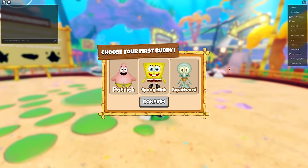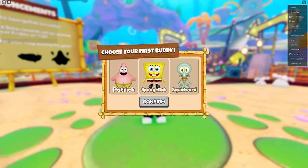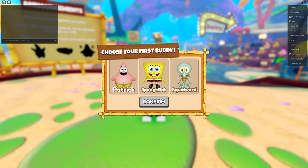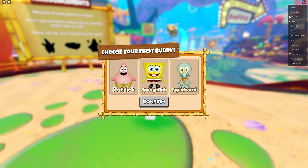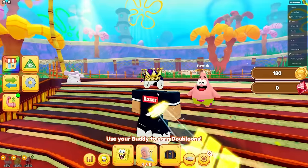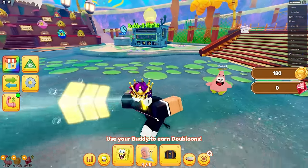Today we're in this brand new game called SpongeBob Simulator. We got to pick somebody - Patrick, SpongeBob, or Squidward. I'm gonna go with Patrick. I like Patrick, he's one of my favorites. The animations are actually sick.